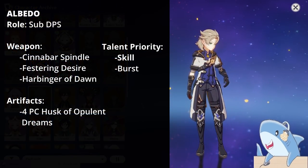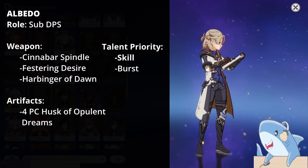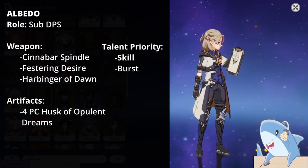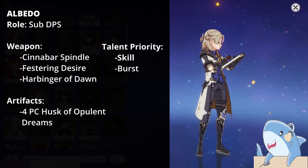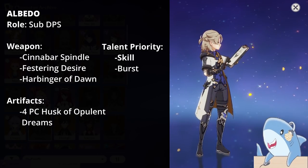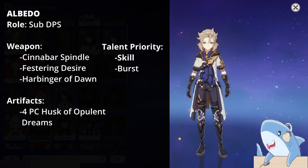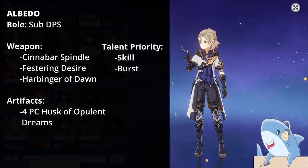Albedo. Albedo focuses entirely on Defense, so give him as much defense as possible. For weapons, use the Cinnabar Spindle special event weapon that increases his defense; if you don't have it, the 3-star Harbinger of Dawn also works quite well since he's almost never on the field — you switch in, use E, maybe use Q, and switch out. For talents, focus on Elemental Skill first, then Elemental Burst; completely ignore Normal Attacks.